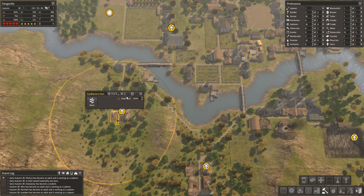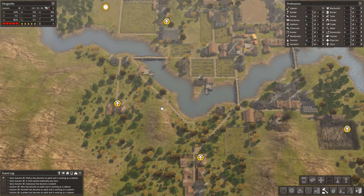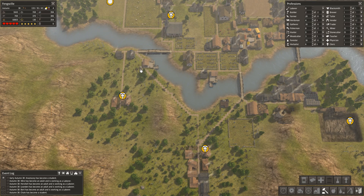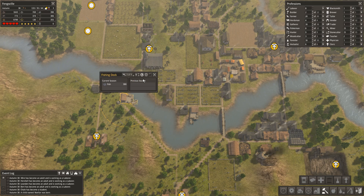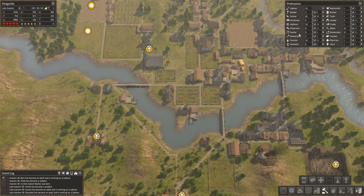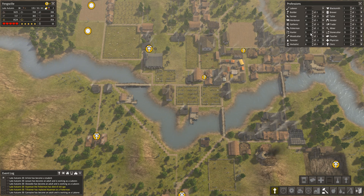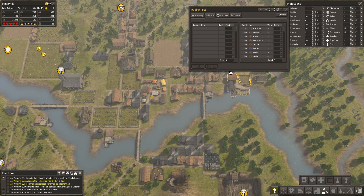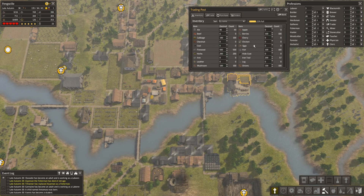How's this gatherer's hut doing? Not too bad — it's producing nearly a thousand, actually a bit over. How's this fisherman doing? There aren't enough fishermen to work it — I'll whack them all on there, there we go. Builders are building as one would expect. I'll stick enough on the trader, although we haven't really come across any more trading ships yet.